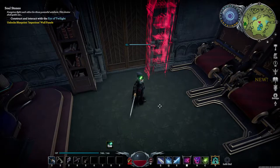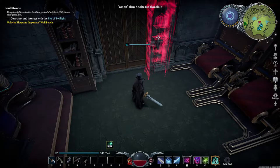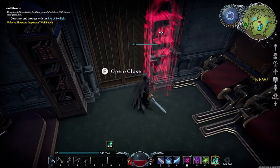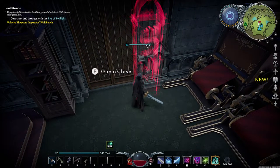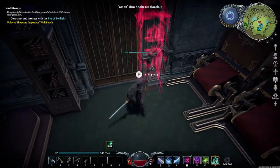Hello guys and welcome back. I just want to quickly show you guys something that you might run into occasionally when your servants are defending your base. Some of your stuff might look like this bookcase right here — it might be glowing like a reddish color. And you may be wondering, okay, what the freak is going on?